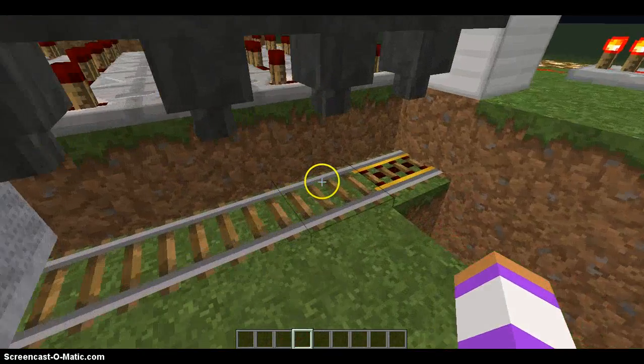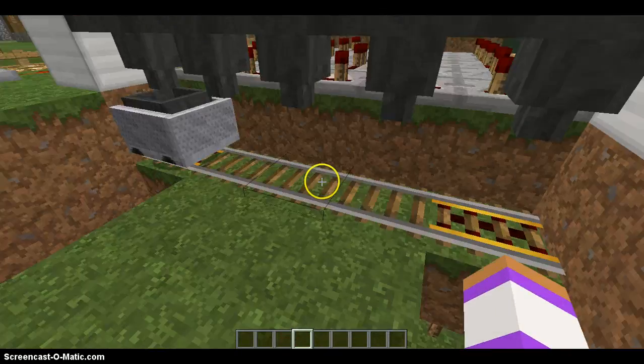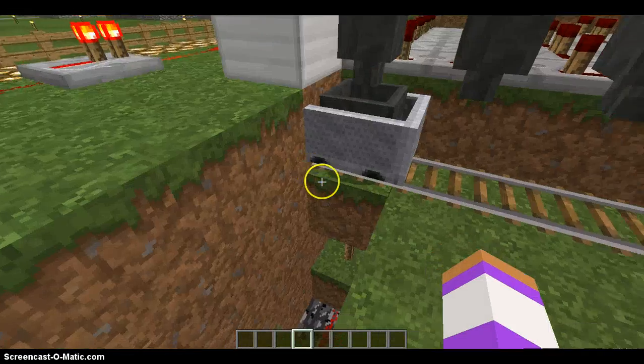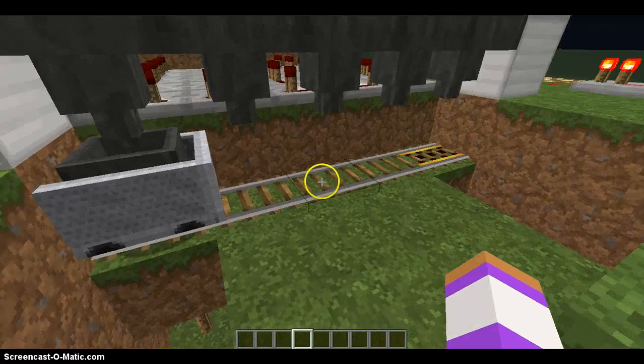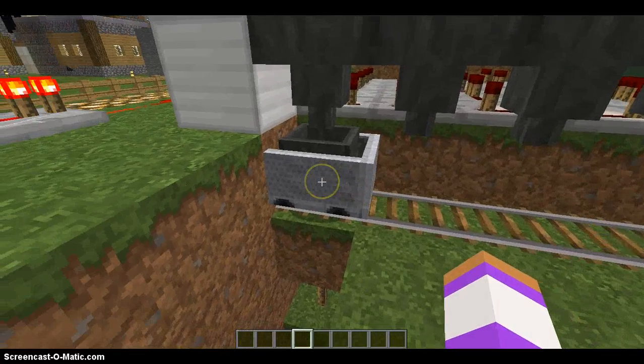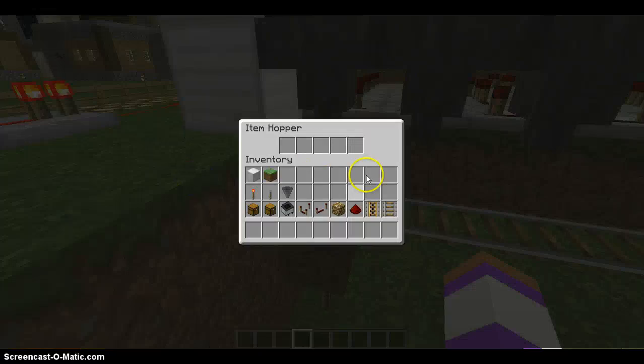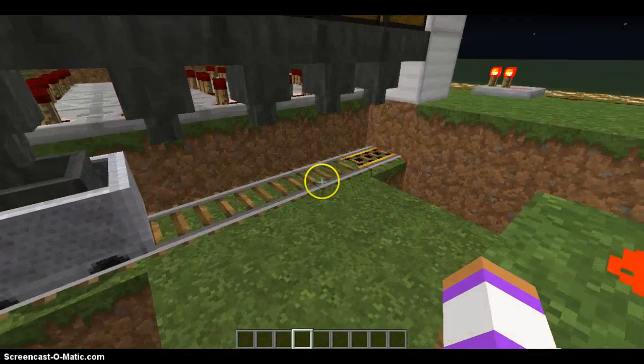Make a simple 5-track with a powered rail on either side and then three normal rails in the middle. And on either side, above one of the redstone torches, put a mine cart with hopper with nothing in it.